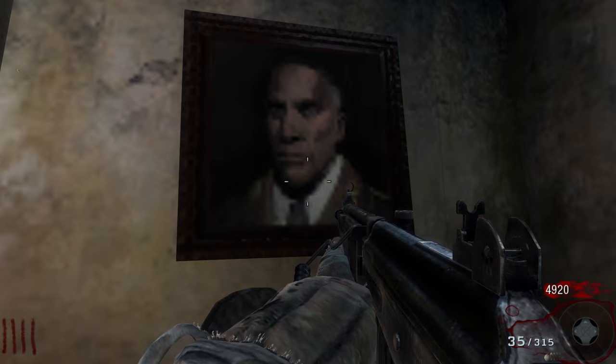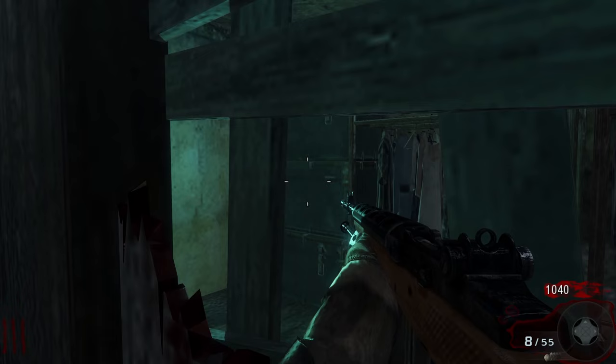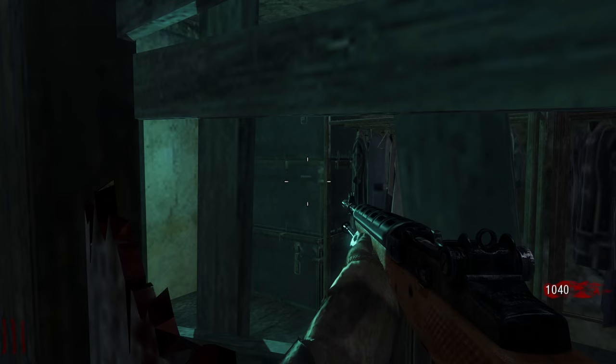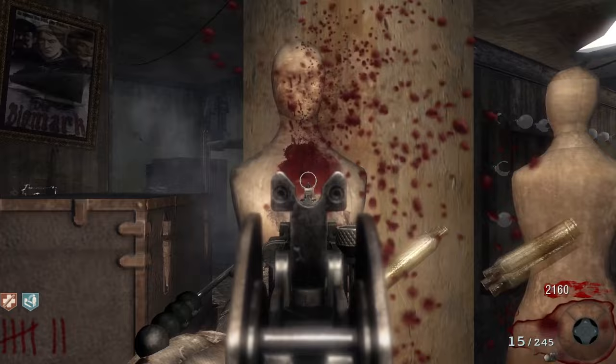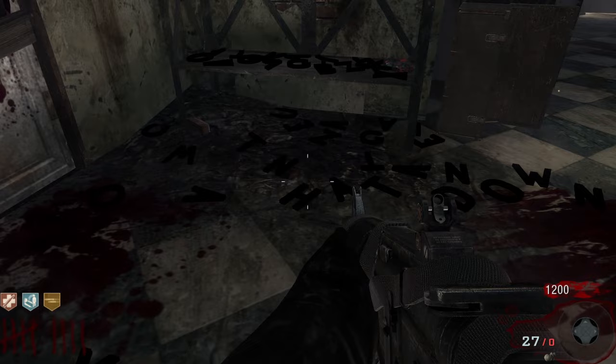With all the interactable easter eggs on the map covered, we'll now look at all the other easter eggs hidden throughout the map. To start, you can hear someone or something knocking inside of the box in the window in the dressing room. Another interesting thing is that the mannequin that we jumped in front of earlier will have blood come out of it if you shoot it. Next, in the storage room, you can see a bunch of spilled letters on the ground that spell 'Manhattan Down.'